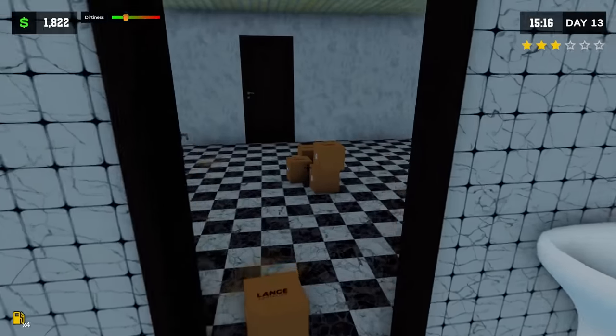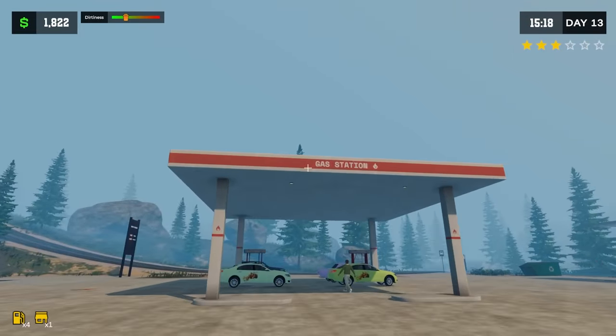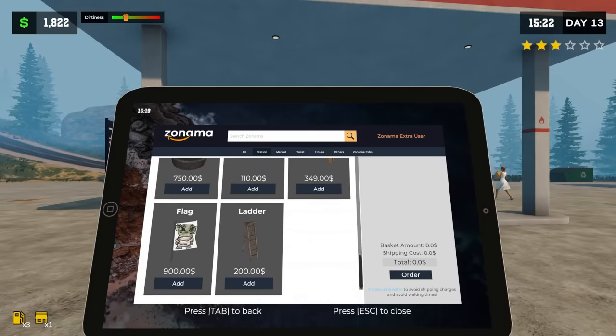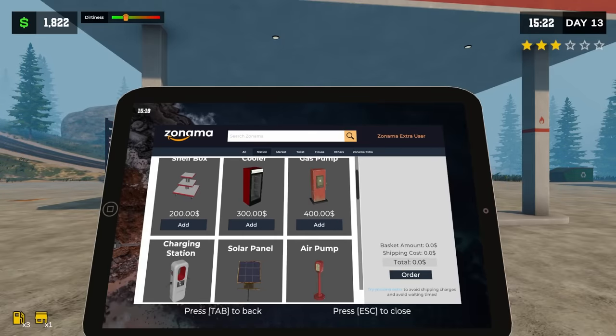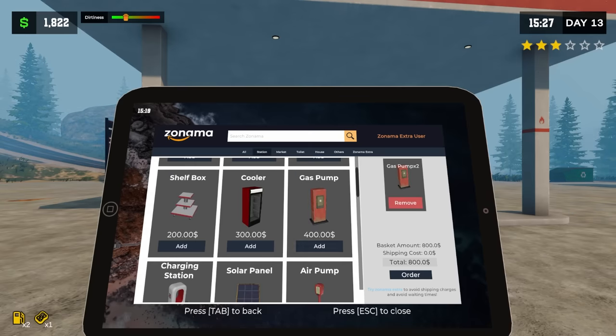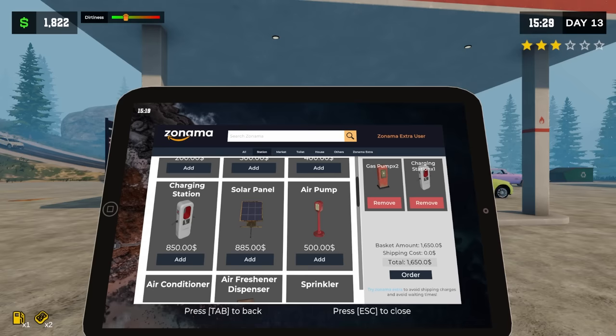There's some stuff we're definitely going to eventually get around to. I'm not too focused on it this episode — I want to focus on the gas station itself. Let's go ahead and go to Amazon. We're going to get some stuff for the station. I think we're going to start off with two new pumps, that's going to be $800. And we're going to get the charging station — we need a Tesla or something to come by and we can use this.